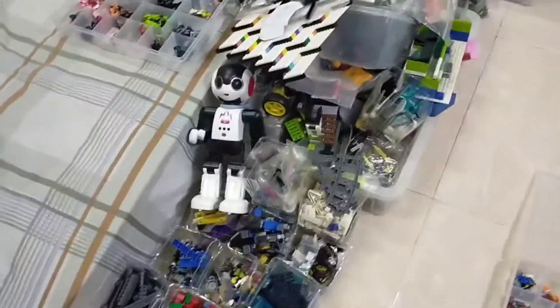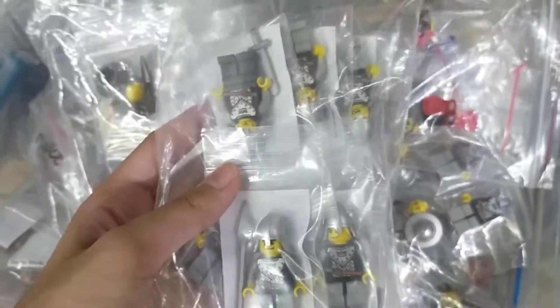Now we go to the bins. That's not Robby but I do have the Robby, I just haven't built it. First we're going to talk about the castle team. These are all castle figures. Then I also have the fireman and police, and a lot of crocs — police, fireman. And some other miners.